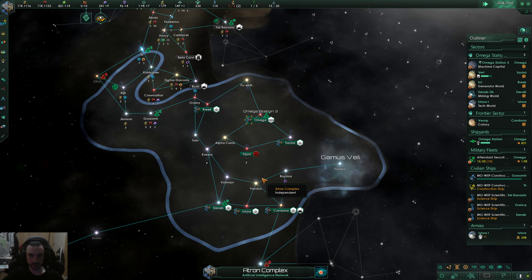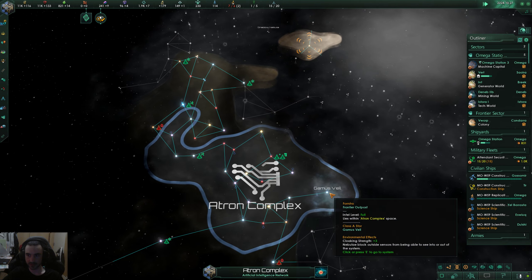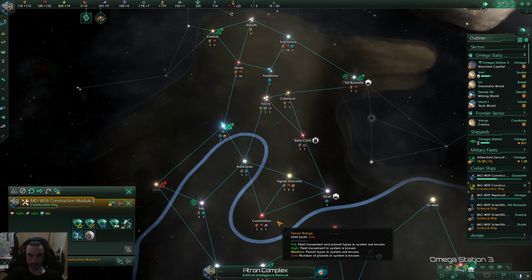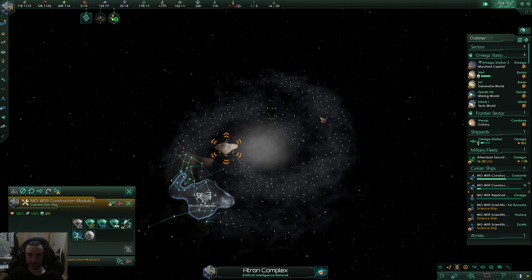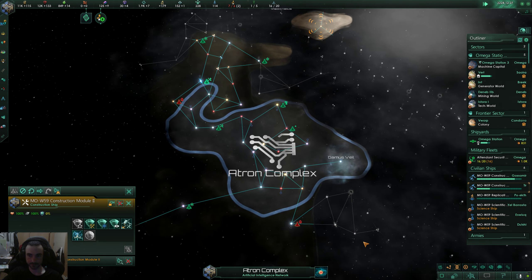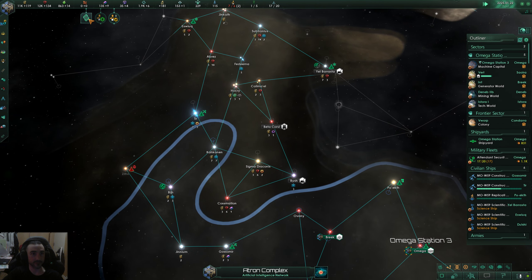The start of the game is normally pretty chill but with the amount of AI empires I packed in here, it seems like we haven't run into anyone yet. They must all be kind of packed on the other side of that mining drone right there.